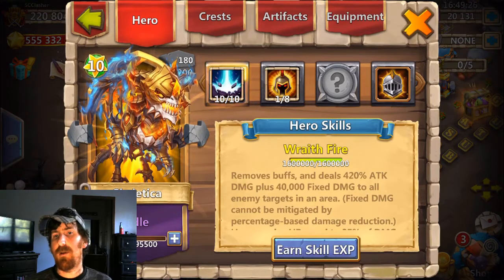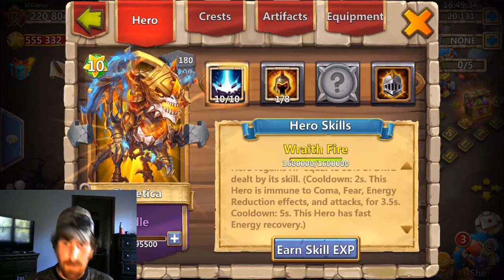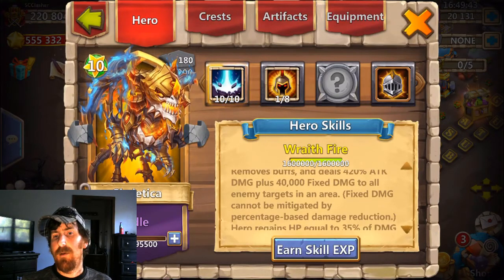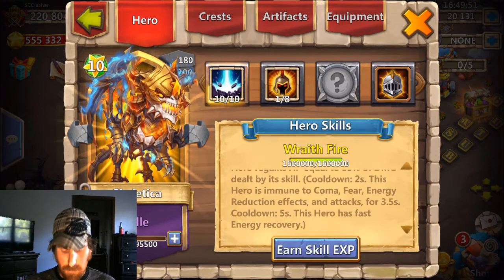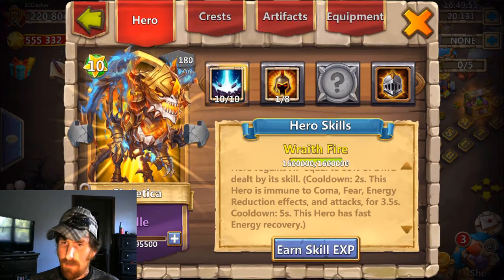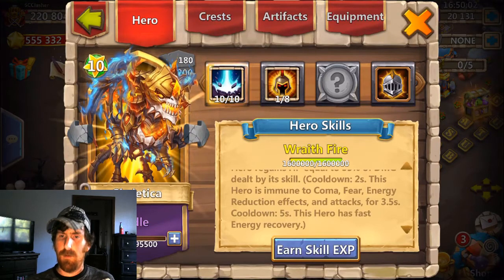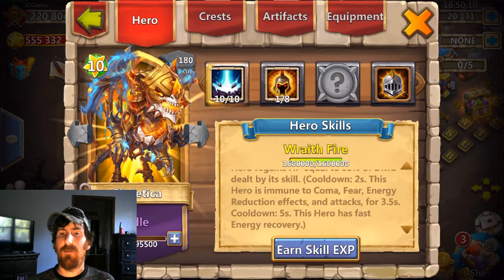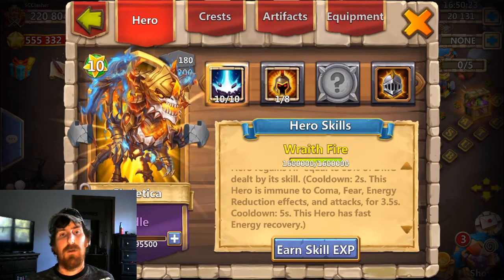Fixed damage cannot be mitigated by percentage-based damage reduction. Hero regains HP equal to 35% damage dealt by its skill. Cooldown 2 seconds. The hero is immune to coma, fear, energy reduction effects, and attacks for 3.5 seconds. Cooldown 5 seconds. This hero has fast energy recovery. Why don't you just say this hero is awesome for 3.5 seconds, and then 1.5 seconds you might be able to hit him? That is sweet.